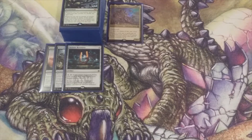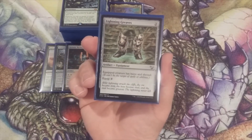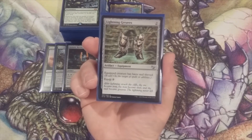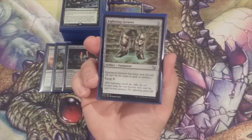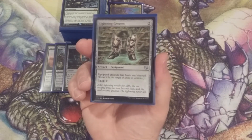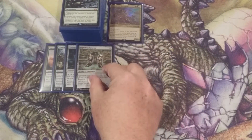Next up, let's talk about some protection. That comes in the form of Lightning Greaves — our format's most popular equipment. Two to cast, zero to equip; the equipped creature has haste and shroud. Zaxara will most likely be carrying the Greaves every chance we can possibly give them to him.